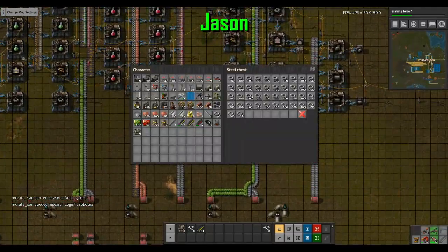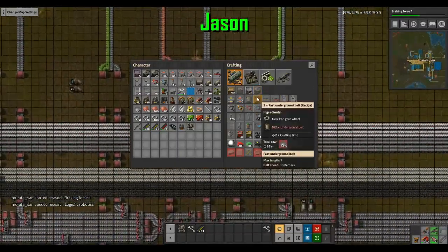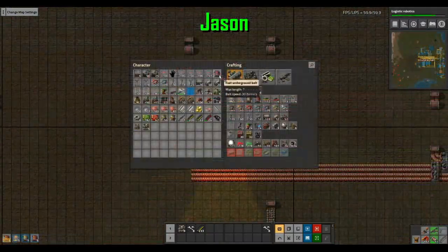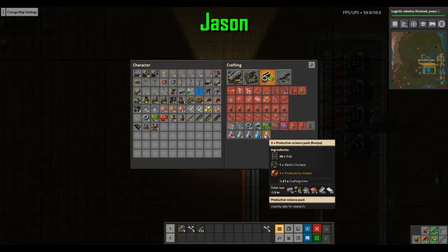Logistic robots. It's log! It's log! It's big, it's heavy, it's wood! Red underground belts take 40 iron gears each. It's going to need productivity modules — rip circuits. So many productivity modules.